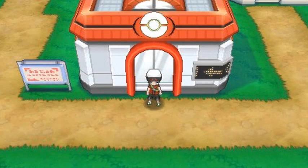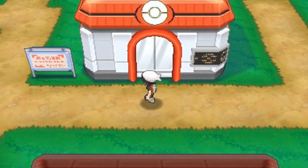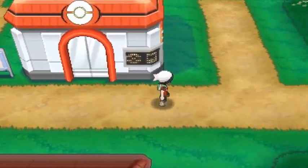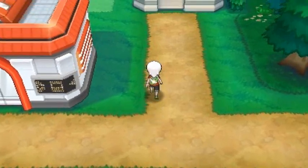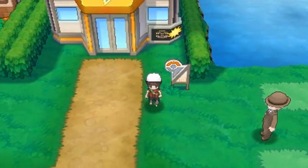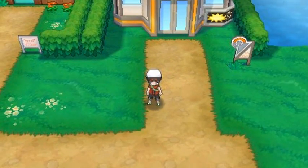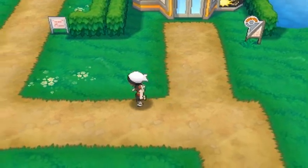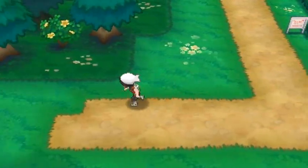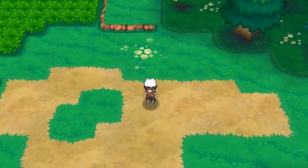Welcome back guys, I'm your host Draven and this is another episode of our Pokemon ORAS walkthrough. We're playing in English and in our last episode we went through the Petalburg gym, helped Wally capture Pokemon, and got our English language set up. Now it's time to head out - nobody's gonna stop us. Here we are in Route 104.